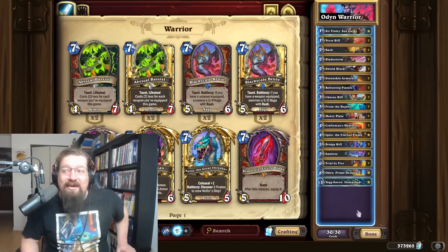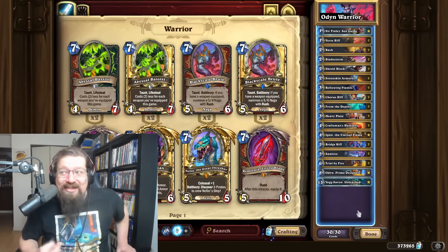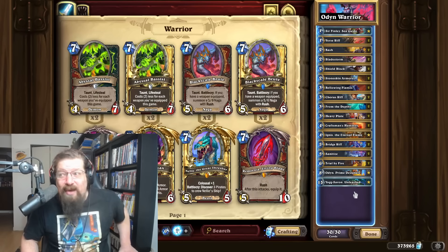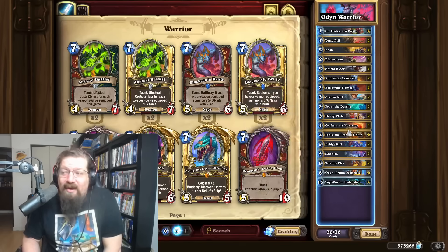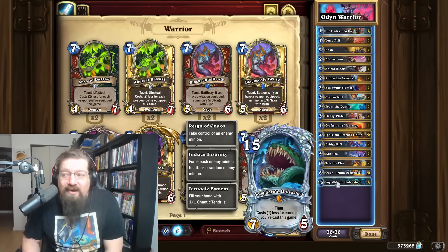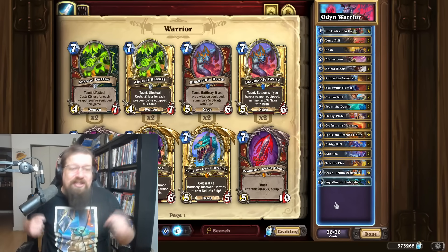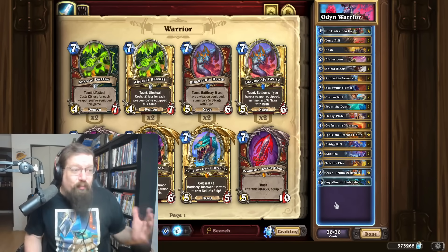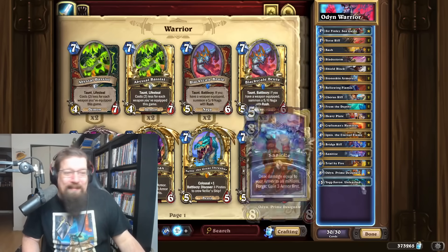Odin Warrior is still good but not nearly as good, and the meta is very hostile toward it. Because of all the druids, this deck gets farmed — you cannot deal with the Jailer stuff, they gain so much armor, they ramp, they're just faster, so the Odin strategy doesn't work. But if you're not facing a ton of that, it can beat mage, beat aggro — Sanitize is still good, Craftsman Hammer still good, Yogg is in here as well. You have an incredible win condition in Odin; it's just that druid right now makes this deck hard to play at higher ranks. If you still have the deck, it's still playable — just dodge those druids or scam them with From the Depths.